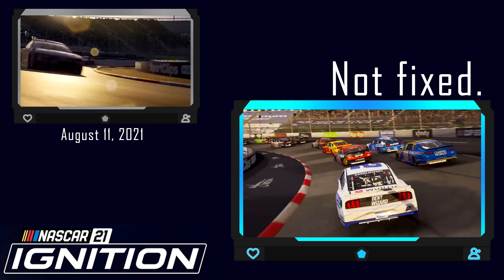Another oddity spotted during the August 11th reveal trailer: the AI cars — every single one of them — were missing the apex at certain tracks, like they couldn't even run the proper racing line. Never got fixed. This, too, made it into the launch day version of the game.